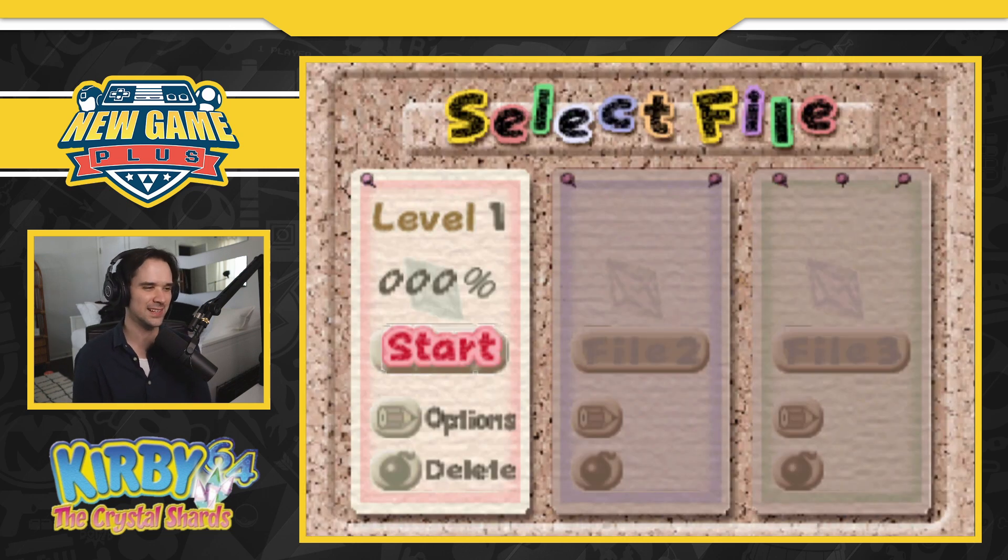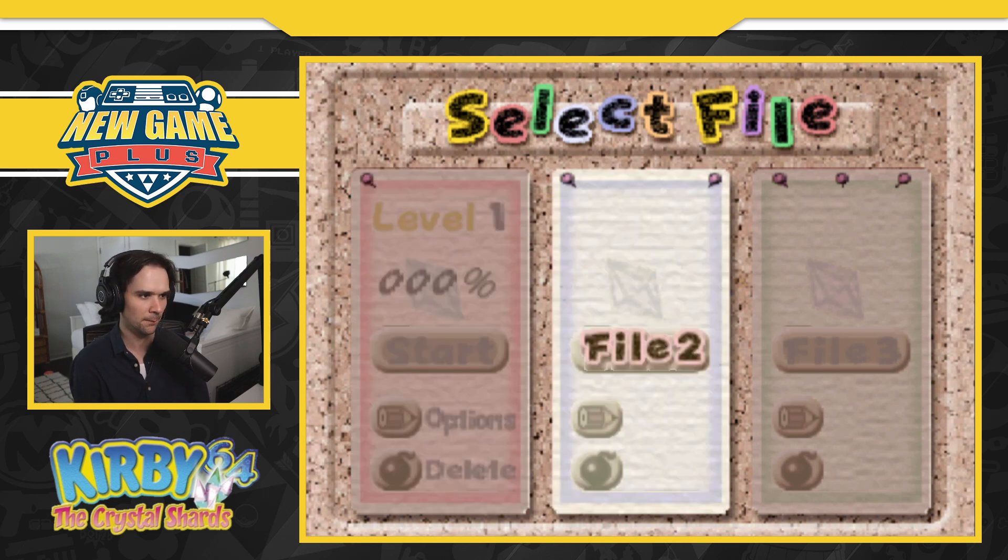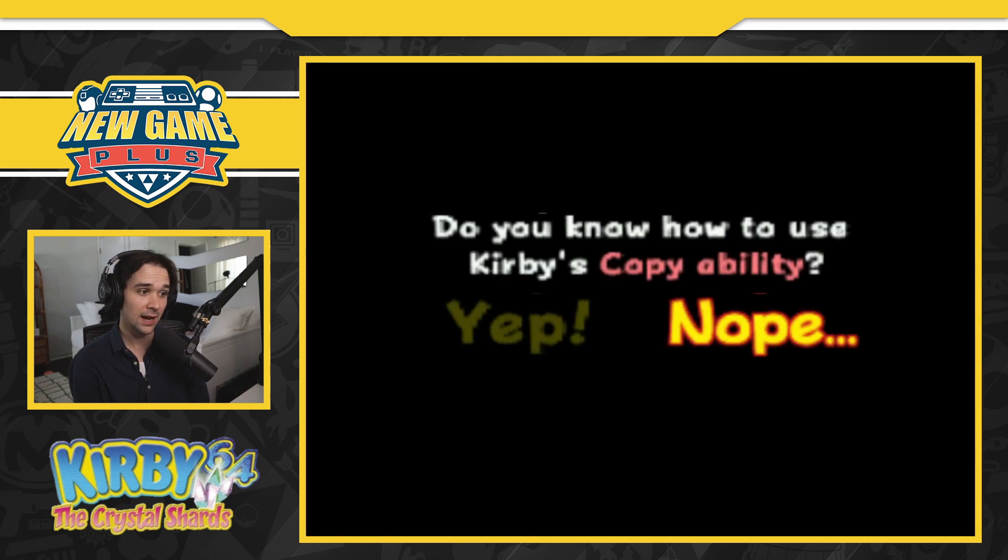File select. You can already kind of hear that little charming music — it's very spacey, stars, all of that stuff. Before we get started, I do want to plug that we have a compilation of relaxing N64 music, and I believe there's at least one song off of this soundtrack on there, maybe more, so go check that out — it should be in the cards somewhere.